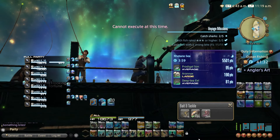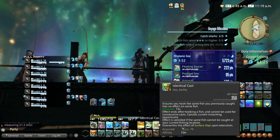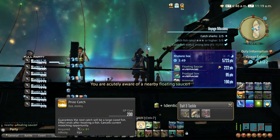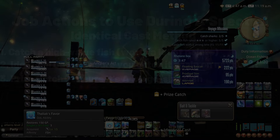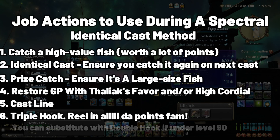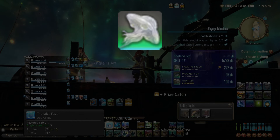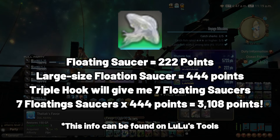Speaking of spectrals, let's go step by step of one method you can use. Here I just caught a floating saucer — it's worth a lot of points. I'm going to use Identical Cast and then Prize Catch. Identical Cast is going to guarantee I catch another floating saucer, and Prize Catch is going to ensure that the floating saucer is a large-size fish. Catching it as a large-size fish will double the point value of the saucer and give me a stack of Angler's Art for each saucer I catch. I will then use Triple Hook on the saucer, and since it's a large-size fish, I will get 7 stacks of Angler's Art and 3,108 points.